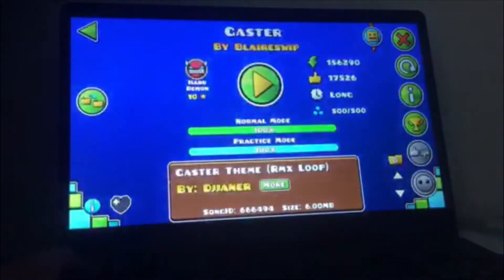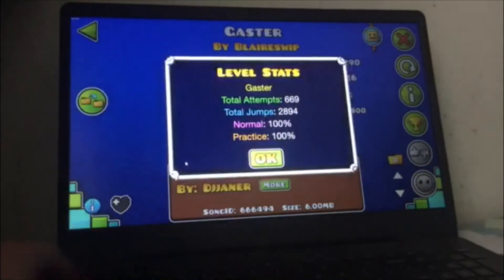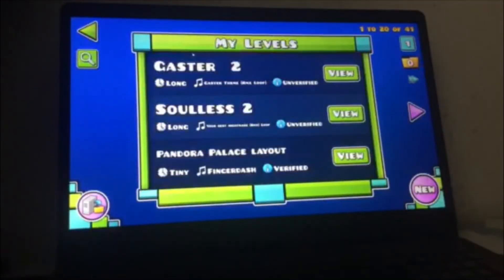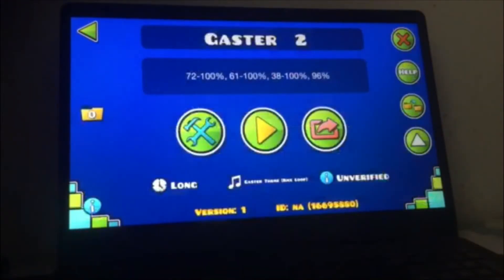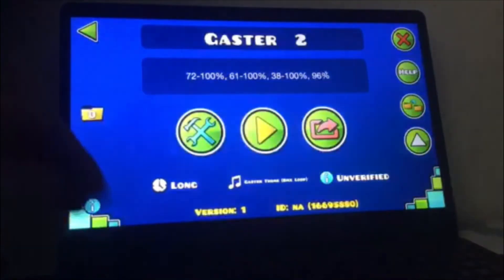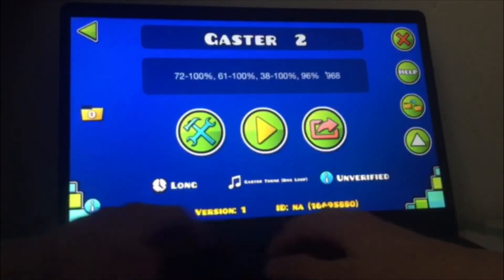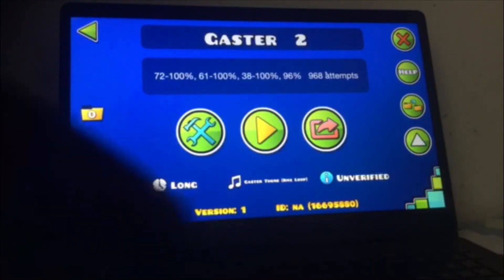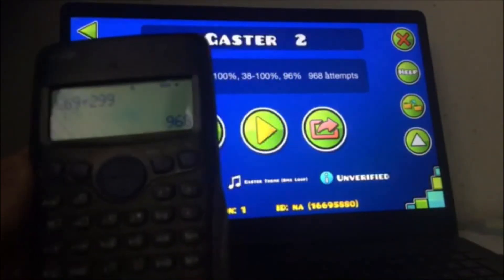All right, let's calculate attempts. Oh my god, I had six hundred and sixty nine. All right, 669 plus 299 — just under one thousand. I had nine hundred and sixty eight attempts. Don't know if you can see it — boom, nine sixty eight.